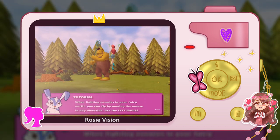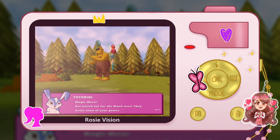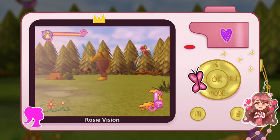When fighting enemies in your fairy outfit, you can fly by moving the mouse in any direction. Use the left mouse button to cast a magic missile. Watch your magic meter! Fly over the sparks that he releases to replenish your magic meter. Watch out for the black ones. This is going in one ear and out the next, but I tend to do better in action - so hopefully I don't die again.